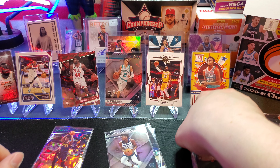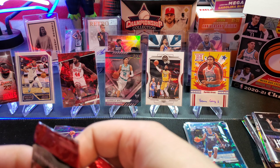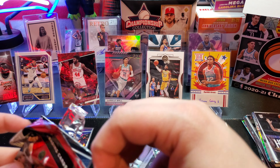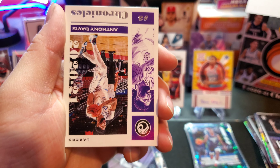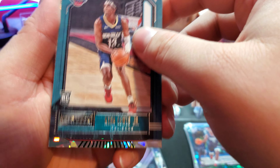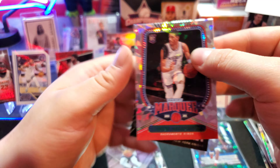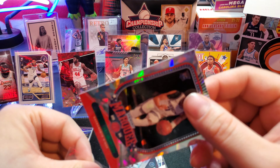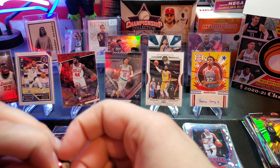Wow - this has been a while. We've hit some nice green cracked ice, we hit a LaMelo, that sick LeBron, three or four Ant-Men, an auto - the double Tyrese Halliburton green cracked ice pack was sick. Let me know in the comments what you think of these green cracked ice cards - are they worth picking up the Fanatics mega box for? I definitely think they are. Another Tyrese Halliburton green cracked ice, Marquee followed by an Emmanuel Quickly - not too sure on how Halliburton is doing, I know he got traded.